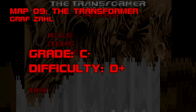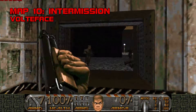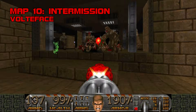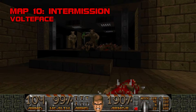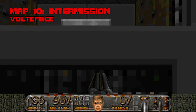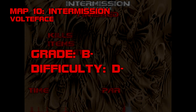Map 10: Intermission. I always have a better time than I expect to in this quiet little outpost. The dark and understated atmosphere reminds me of TNT's middle third, but the rest of it is Eric Alm Light. The monster placement is spare, the visuals are clean, and the runtime's short. The caged Cyberdemon at the end is the only fight that stands out, but even then Voltiface gives the player everything they'll need. CC2's intermission comes a little early, but it's welcome. Grade B-, difficulty B-.